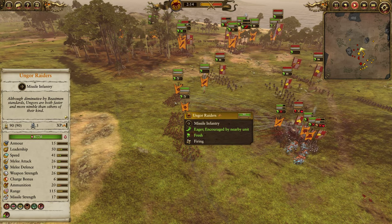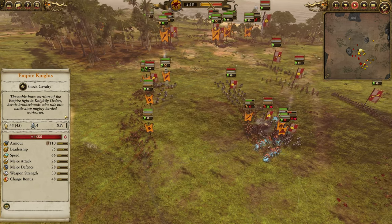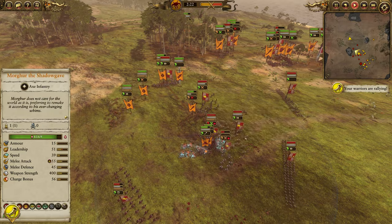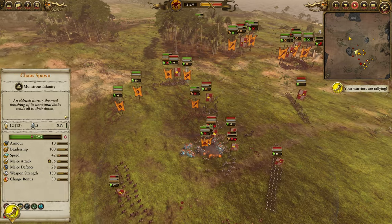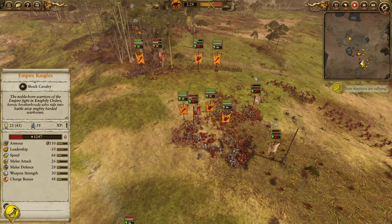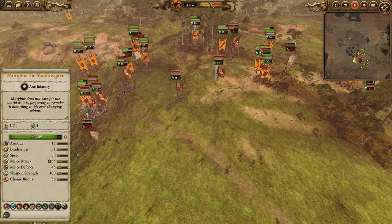Ungor Raiders are reasonably decent — only 19 melee defense, but they do have 26 attack and 26 weapon strength, so not complete pushovers in melee. They will get hammered hard on the charge though. I managed to interrupt one unit. Demogryph Knights charge into my Summoned Spawn, but that leaves the back open for my Centagors to swarm in, and we easily overwhelm one unit of Empire Knights.